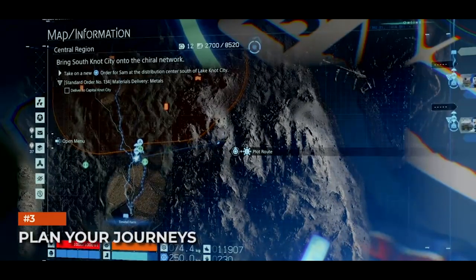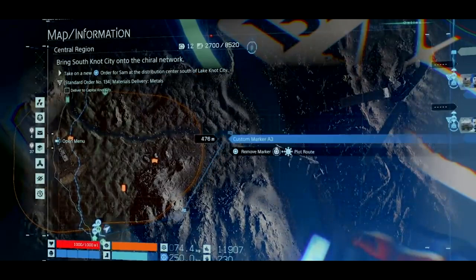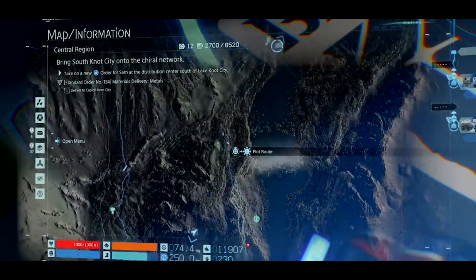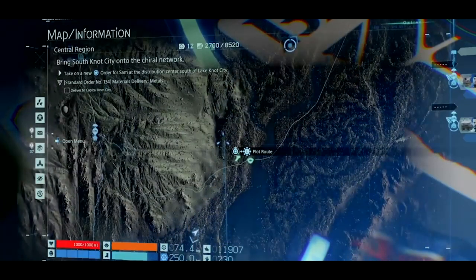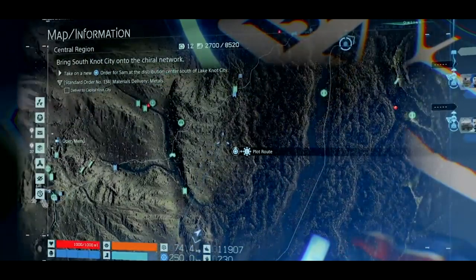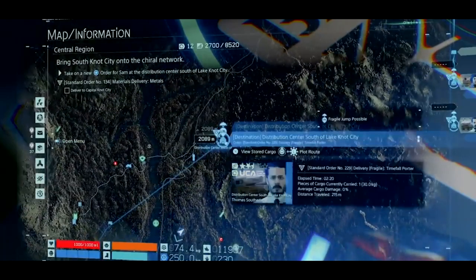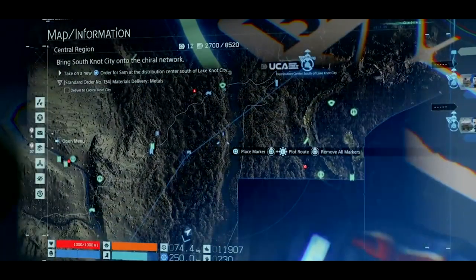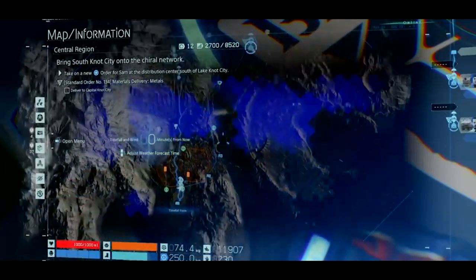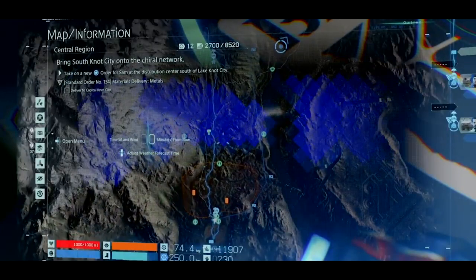Plan your way. Planning your journey is key in this game, and the game gives you a lot of tools and equipment to do that properly. When you're about to start your trip, pinning a marker on your map isn't enough — use the 3D map by holding down the touchpad and tilting the controller to study the terrain. Later on in the game you will be able to see the weather forecast, so keep that in mind and make sure to avoid areas with timefall and potential BT encounters whenever possible. Place many custom markers and stick to your plan as much as possible.